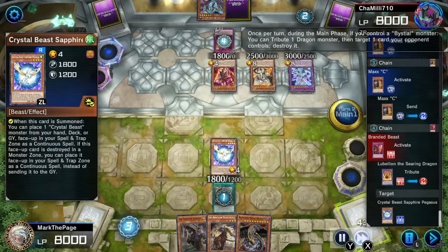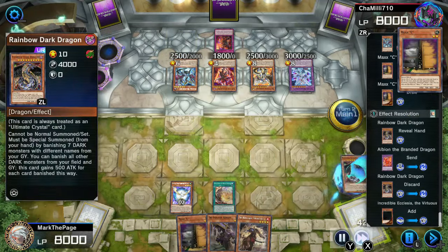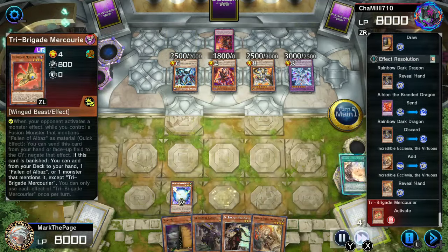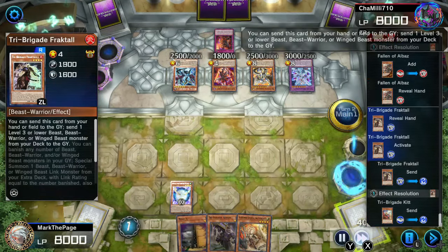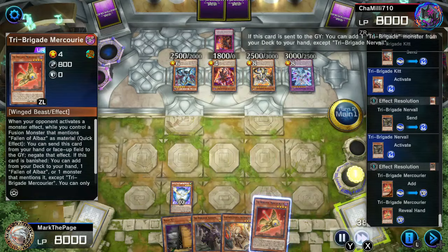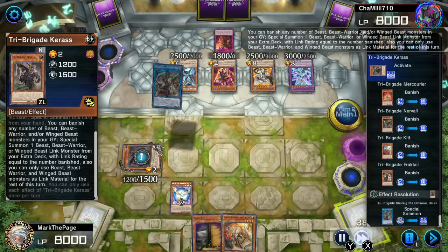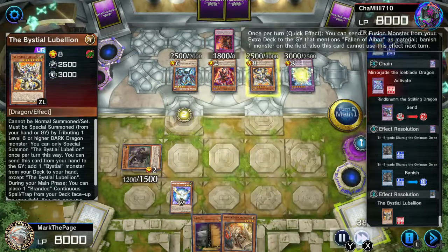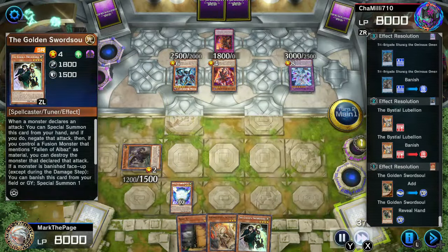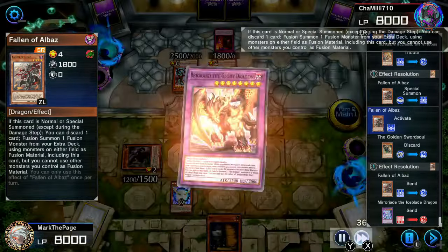Because I'm a pro, I use Max C here to draw Max C. Sapphire got destroyed, and I crystallized it on the chance that I might draw Rainbow Bridge of the Heart later — I already had enough beasts in grave. Expecting more Tri Brigade combos, the opponent lets me summon Shereg so they can banish it, preventing its graveyard search effect. But surprise — it was all bait for Ecclesia to special summon Albus from the deck and get a Golden Sword Soul for him to discard. That's why I banished Lubelion, preventing long-term resources.